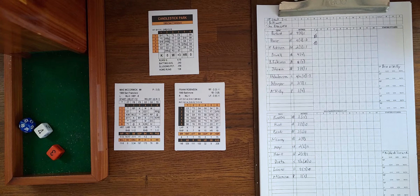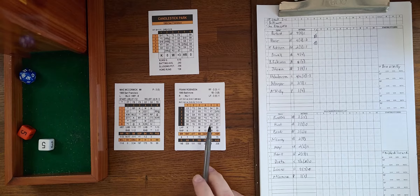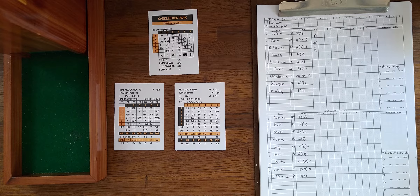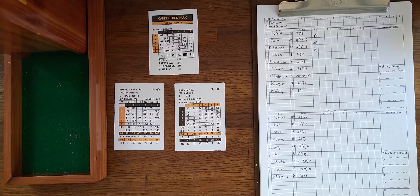The umpire is tightening the strike zone on McCormick, squeezing him a little. Earl Weaver is not going to complain. First and second, nobody out. Frank Robinson flies to center for out number one. Buford tries to advance from second to third on the fly but the check fails — Mays is a zero, and the roll comes up 6, so Buford cannot make it and stays at second. With one out, Boog Powell hits a grounder to short — a possible error — and Lanier boots it, loading the bases.